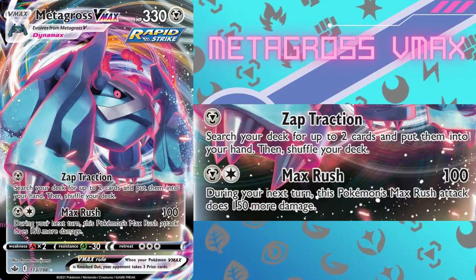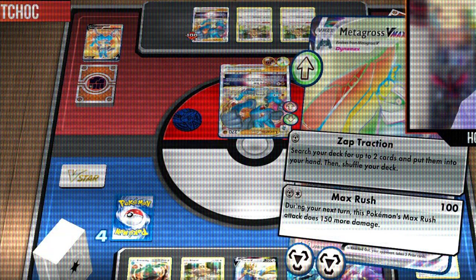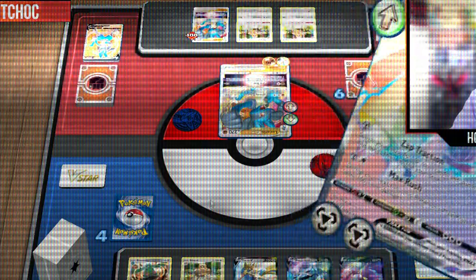Today I'm bringing you a Metagross VMAX deck. Metagross VMAX is a VMAX Pokemon, Rapid Strike as well, with 330 HP — that is a tanky geezer. It has two attacks. The first is Zap Traction: search your deck for two cards and put them into your hand. Not a bad attack if you ever miss an attack and need to get set up, or in late game scenarios helping you find Boss's Orders. Our main attack though is Max Rush: for one Metal, one colorless, you do 100 damage, and then during your next turn this attack does an extra 150. So the first attack is 100 damage — not very good, I'm not gonna lie. However, two energy for 250 is extremely good.